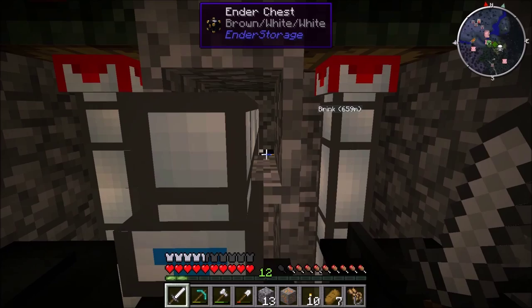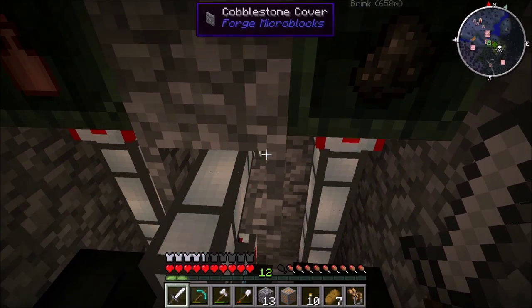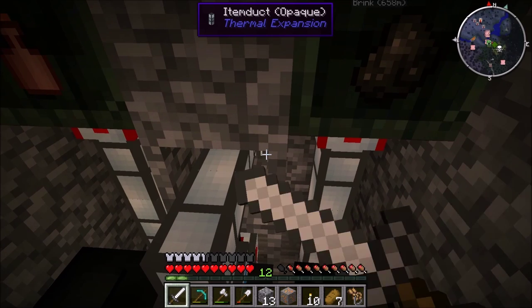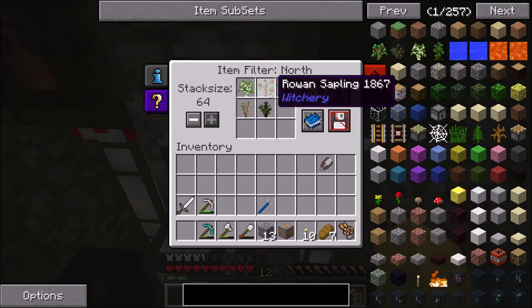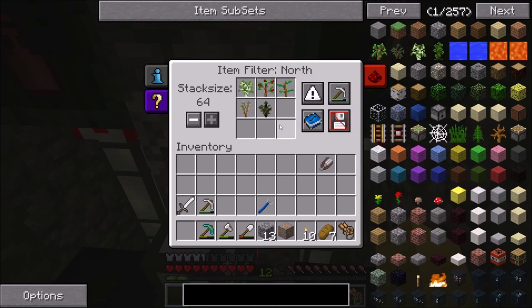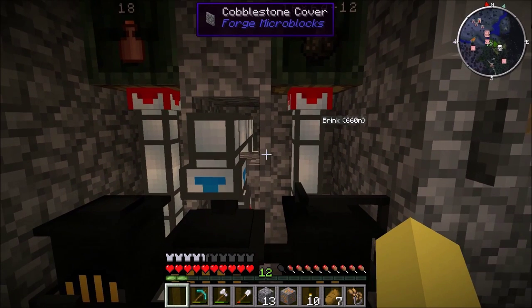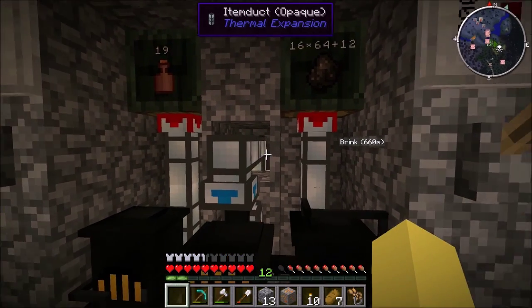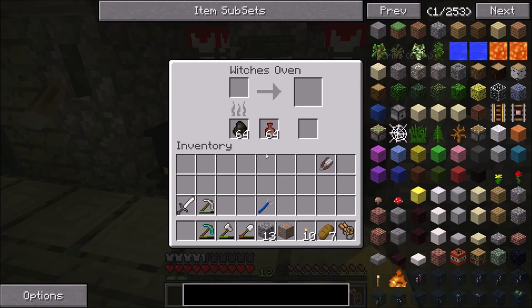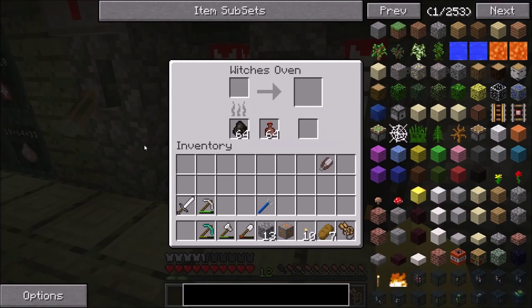The ender chest comes — you can see it right back inside there. You have a pneumatic servo attached to an item duct coming out, and all it does is it pulls out any type of sapling that's in there. You're going to collect wood and saplings inside the ender chest — you only want the saplings to come out. That's the only thing that comes through this item duct, and it just puts them straight into the witch's oven. You put it in the top, and it will plop them right where they need to go.